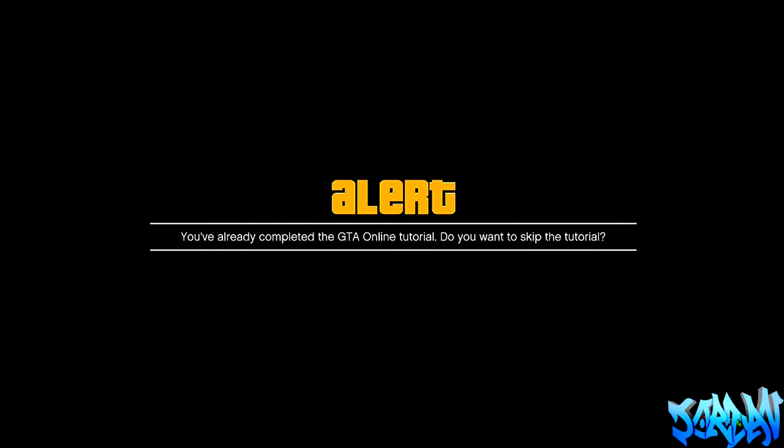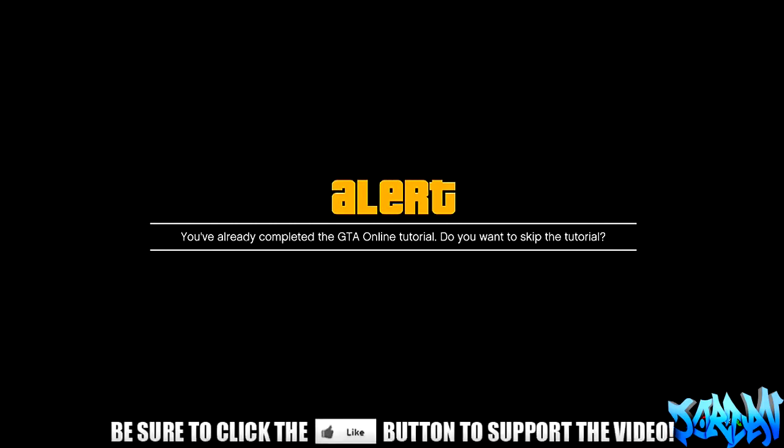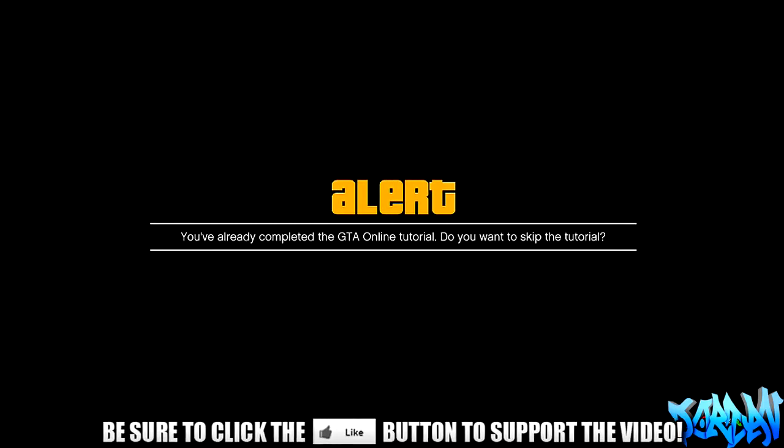Once you've made a character — just any character whatsoever — you want to press A and it will say you've already completed the GTA Online tutorial, do you want to skip the tutorial? This is because we've already got a character; it will allow us to skip it. So we're going to press A to skip the tutorial, and what will happen is we'll have another message come up in a second.